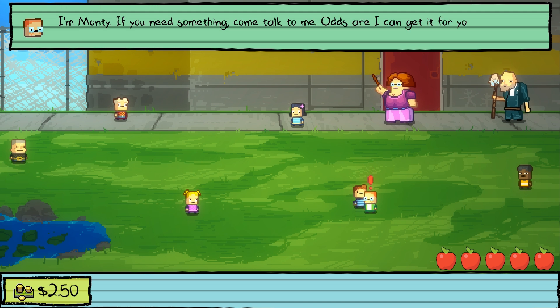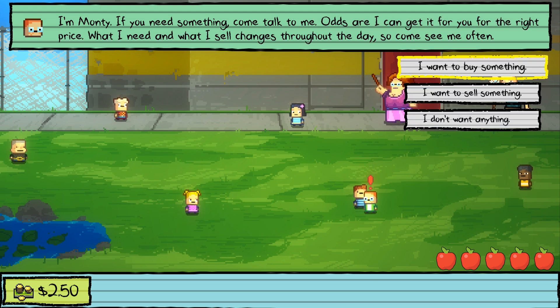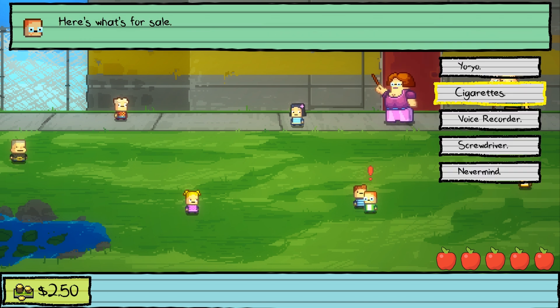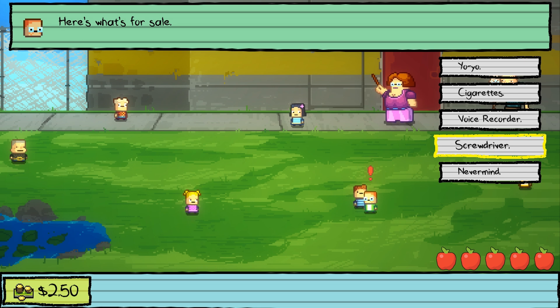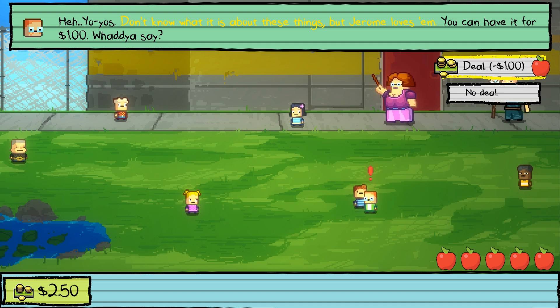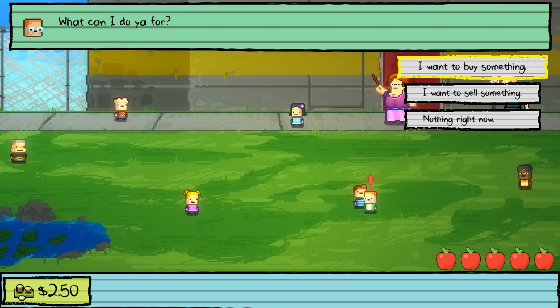Monty: 'You need something? Come talk to me — the odds are I can get it for you for the right price. What I need and what I sell changes throughout the day, so come see me often.' I'm going to buy something. Here's what's for sale: a yo-yo, cigarettes, voice recorder, and a screwdriver. How much is a yo-yo? 'Yo-yos — I don't know what it is about these things, but Jerome loves them. You can have it for one dollar.' Okay, one dollar.